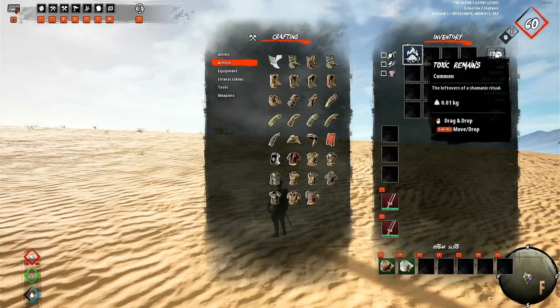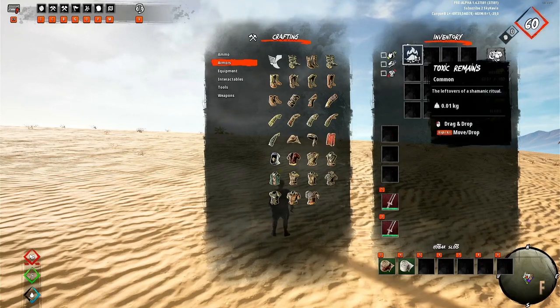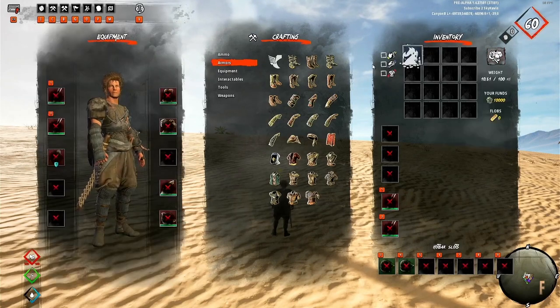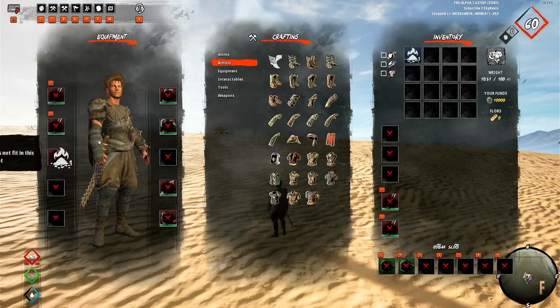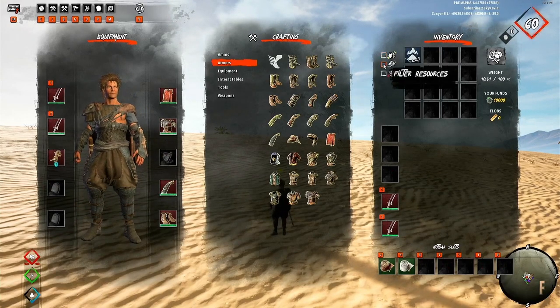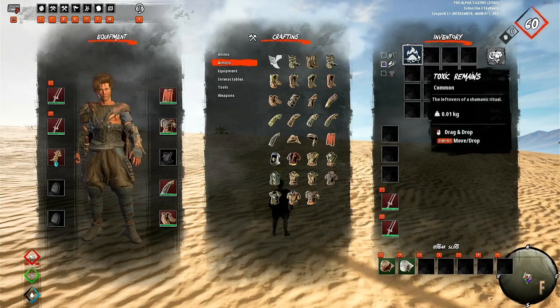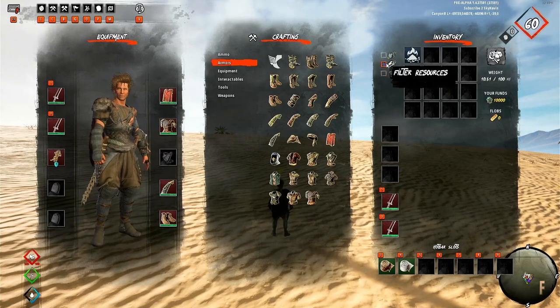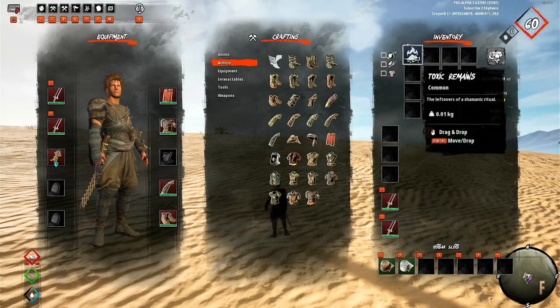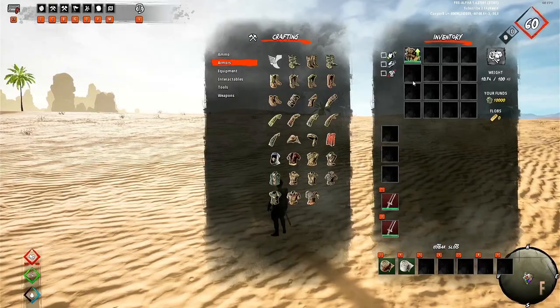Next up, we have Toxic Remains. I have absolutely no idea what this item is or does. It's only 0.01 kilograms, and the tooltip says it's leftovers of a shamanic ritual. Possibly it's something like Shattered Fragments, where you get it after some sort of crafting at a temple or point of interest. This is probably an item that was harvested from the idols in Rupu camps before when you were trying to get Rupu gel.